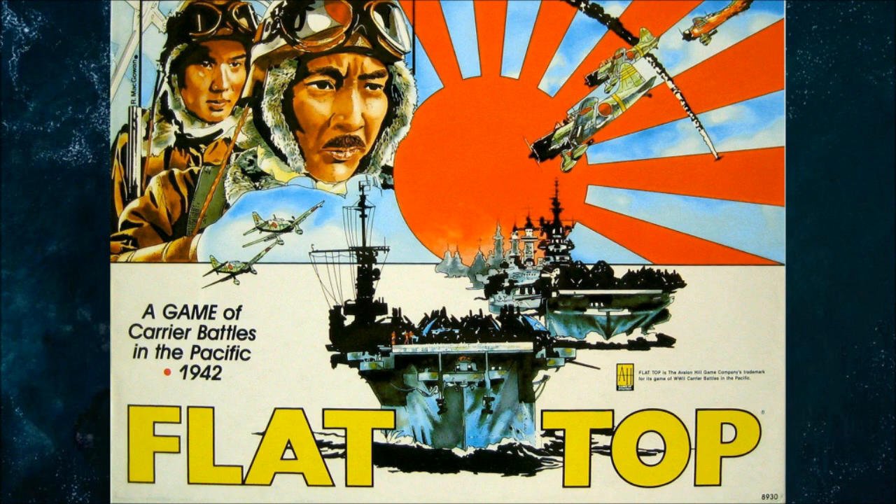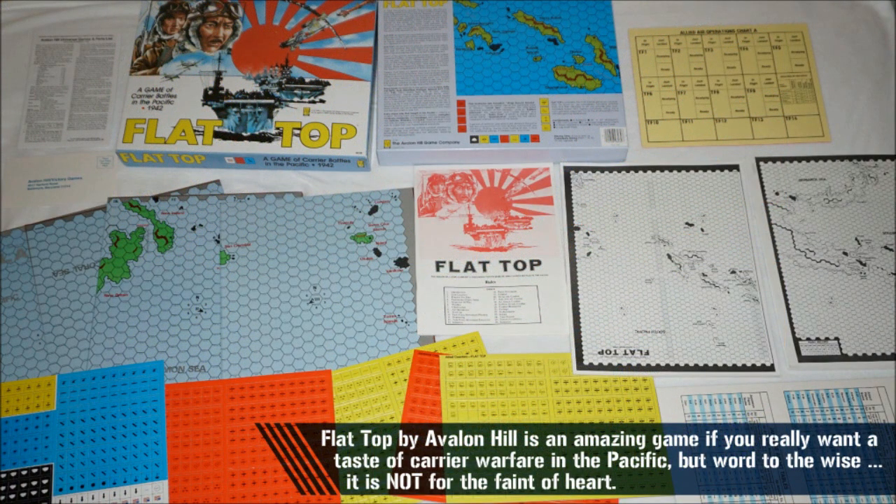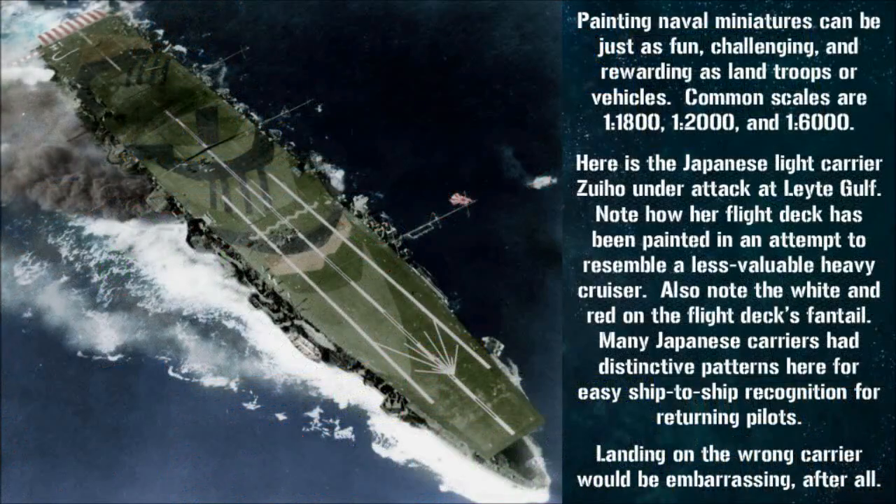The kingpin for this type of game is Avalon Hill's classic Flat Top, where players command Japanese or American carrier task forces through the battles of the Solomon Islands in late 1942. This is an interesting part of the war when the carrier forces of the two navies were roughly balanced and the battles were comparatively small, making them good candidates for war games. However, the game is very detailed and not really recommended for beginning players. Other candidates, like Warlord's Victory at Sea or Hendrik Jant Simonsbergen's Naval War, both discussed in more detail in our previous episode, might be better starting points.